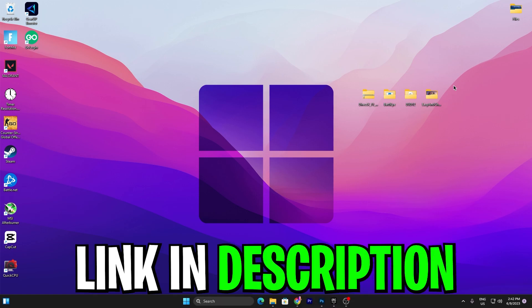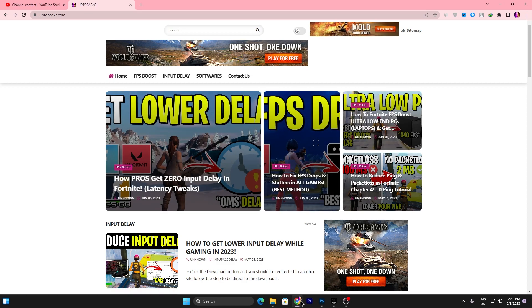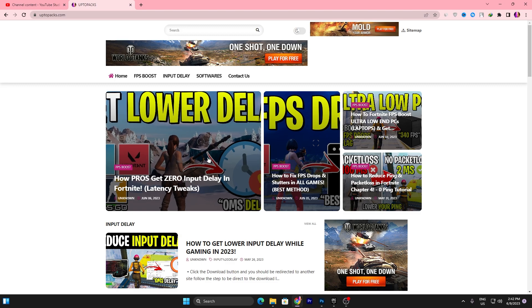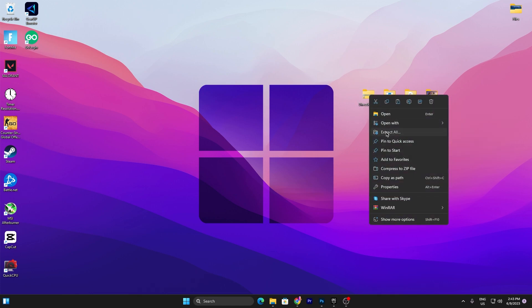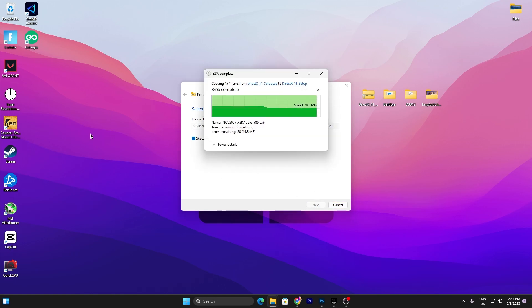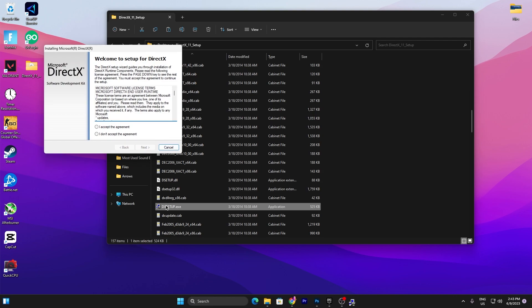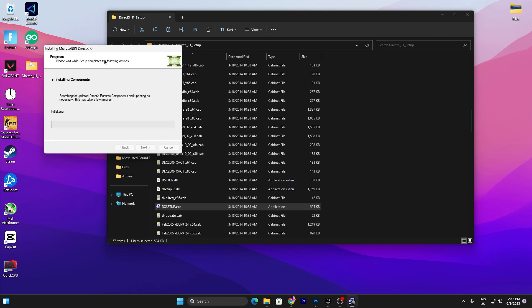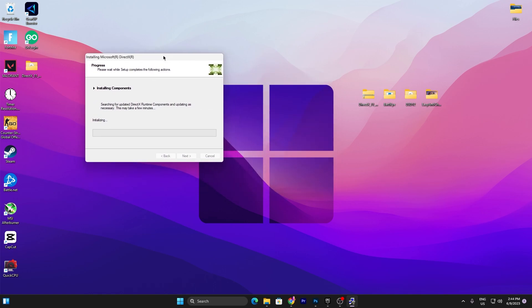In the next step, you need to download some files — the link is available in the description. Open the link, which will take you to my website. Find the same article matching this video's thumbnail, scroll down, and click the Download button. Once downloaded, you'll find the BattleEye, DirectX 12, Easy Anti-Cheat, and DirectX 11 files. Right-click the DirectX 11 file, click Extract All, then Extract again. Open the folder, scroll down to find the DirectX Setup, double-click it, accept the agreement, click Next, and install DirectX 11 on your PC — it will take just a few seconds.